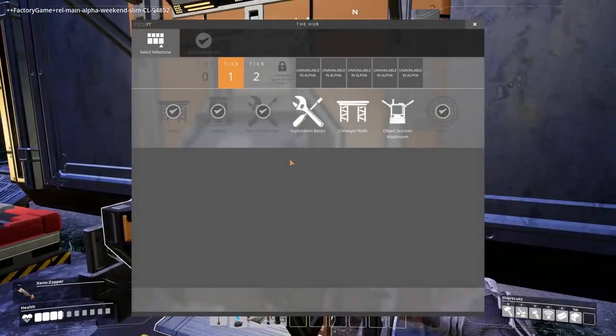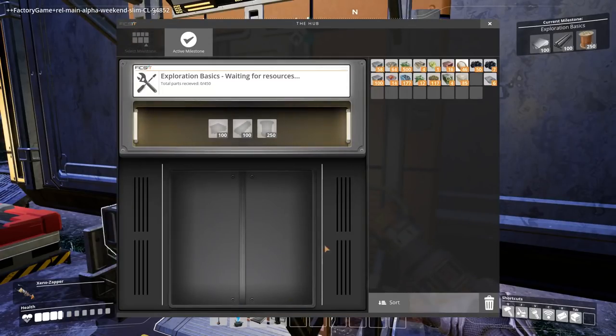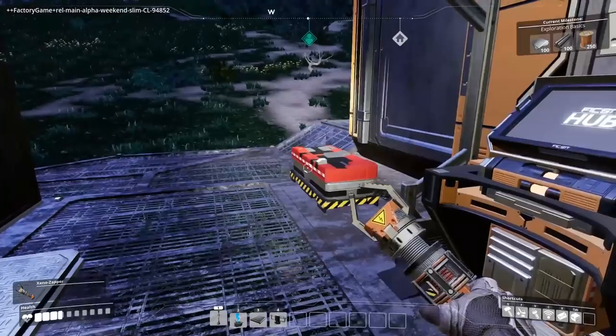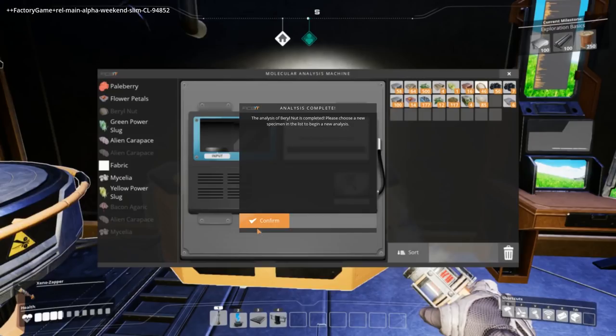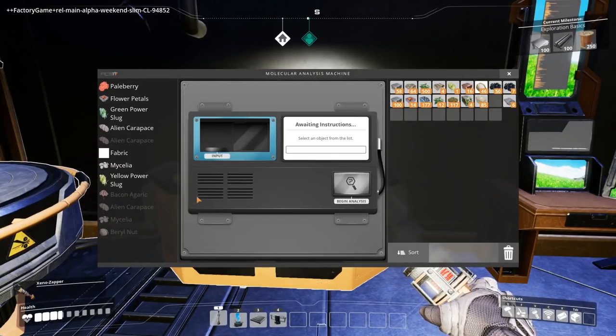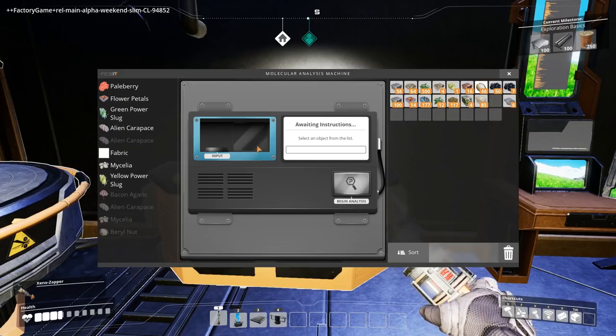But we need a new milestone. We need to finish up Tier 1, so let's go with Exploration Basics. We should have probably plenty of stuff here. I wonder if we can actually research this ore. The barrel nut thing is completed. We can't do anything with the ore just yet, by the looks of it. It looks like the barrel nut thing was just information — it wasn't anything particularly useful.